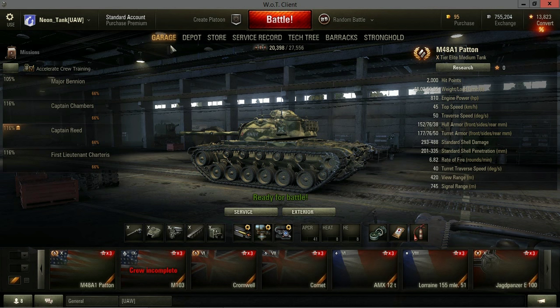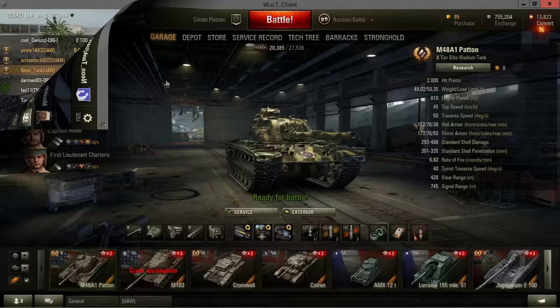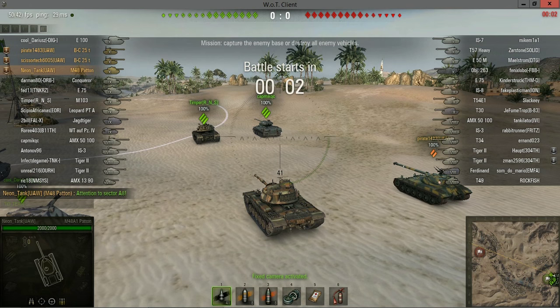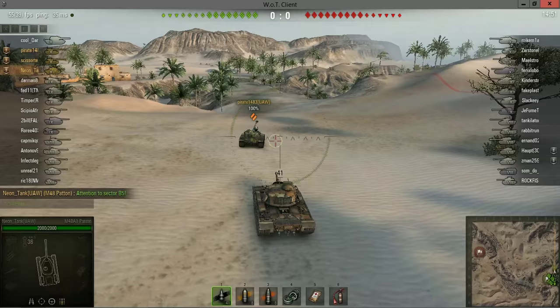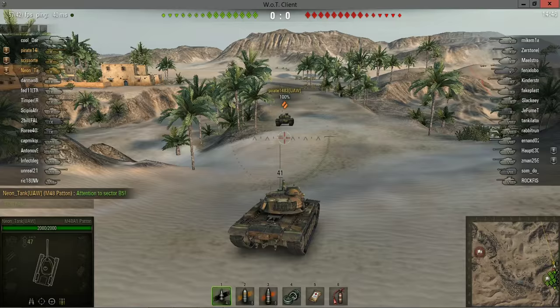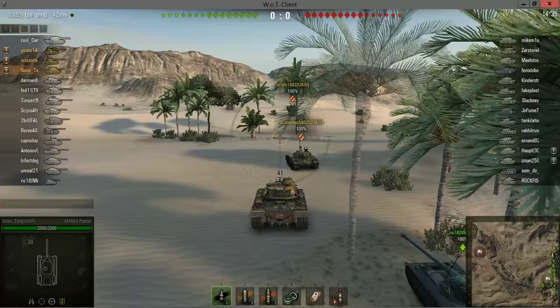From here we'll take a look at a couple of replays - one on Sand River and one on Malinovka. So we're here on Sand River, a Tier 10 battle in our Patton. We've got Scissor Tech and Pirate, both from clan UAW, in their Bat Chat 25 tons. We're headed up to the north, around A0 corner up on top of the mountains, to see what we can do with our medium tanks. They're going to zip by us - the 1390 too - this tank can't really keep up with those faster mediums.